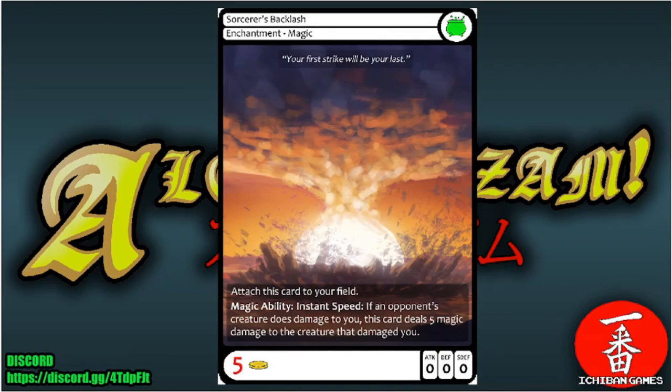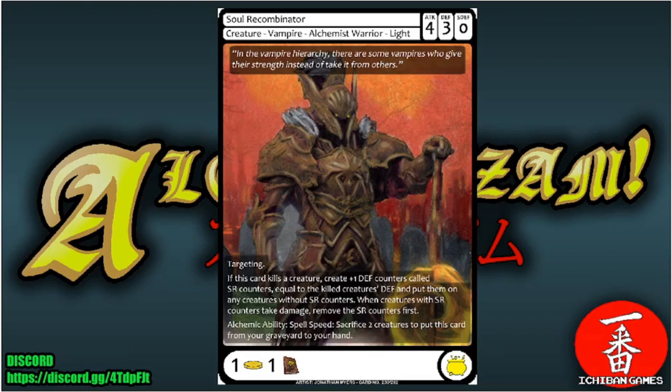Next is Sorcerer's Backlash, an uncommon enchantment magic with casting cost five gold, attached to your field. Magic ability instant speed: if an opponent's creature deals damage to you, this card deals five magic damage back to that creature — a punishing deterrent against aggression.